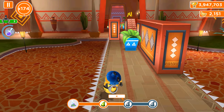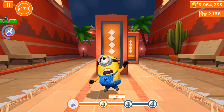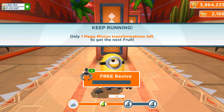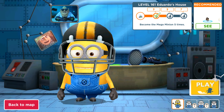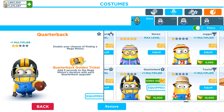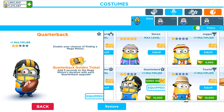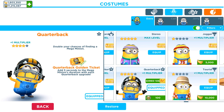Quickly going back to the menu to describe the golden skill power for the quarterback. You can see that Mel minion keeps running from the point where our quarterback minion fails. Now let's go to the shop and activate the golden skill filter. The quarterback's golden ticket gives us five extra seconds to the mega minion's duration with each quarterback upgrade.